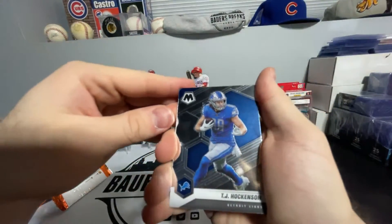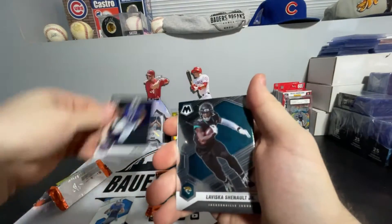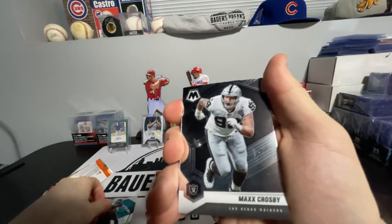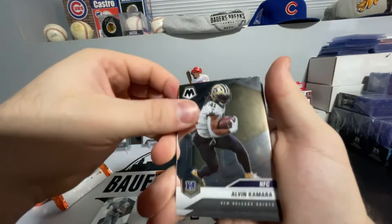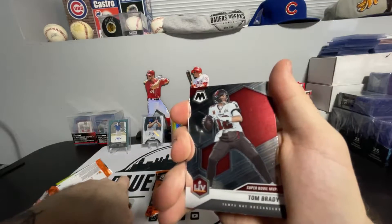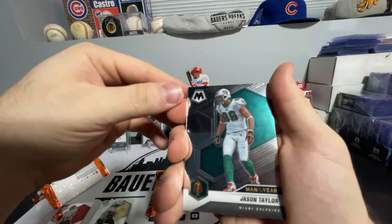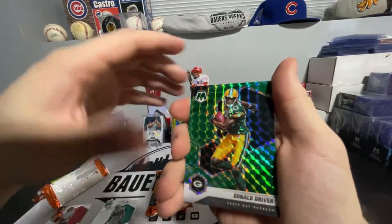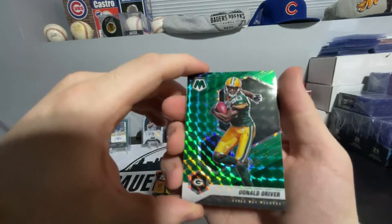First pack: we got TJ Hockenson, Ed Oliver, LaViska Shenault Jr., Max Crosby, Alvin Kamara NFC. We got Tom Brady Super Bowl MVPs — he is back. We got Man of the Year Jason Taylor. We got Donald Driver on the green parallel — team color match, that's very nice.